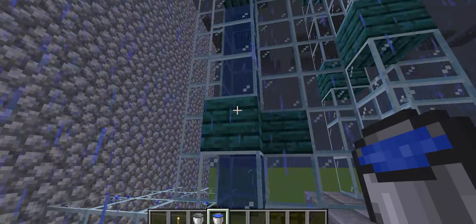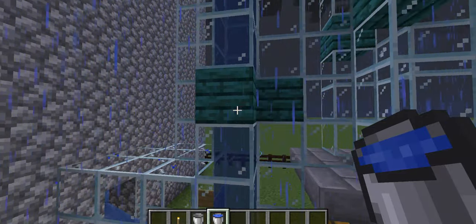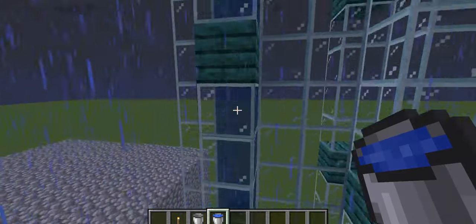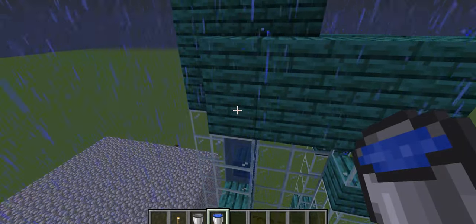Each of the green marker blocks represents five blocks. Your upward elevator needs to be 20 to 24 blocks tall — high enough that when the mobs fall back down they are reduced to near zero health without dying.